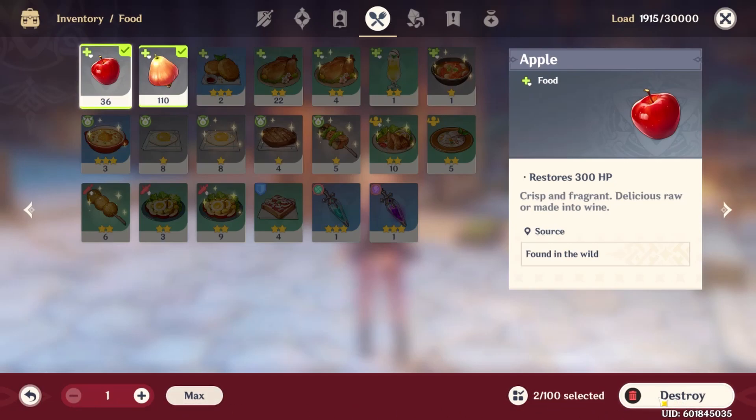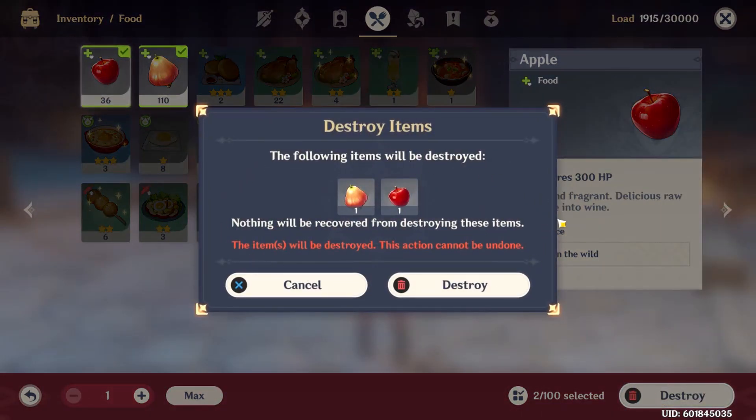Do know that the items will be destroyed, it cannot be undone, and you don't get anything for destroying them — just extra space in your bag.